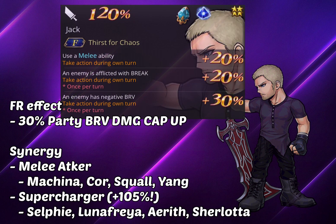Speaking of FR, Jack is actually really easy to fulfill. He has a melee ability FR condition, and he also needs the enemy afflicted with break as well as an enemy with negative bravery. Melee ability means melee attacker, so you'll see units like Machina, Core, Yang, or Squall work well. What's really unique here is that I have proven you can run a supercharger with Jack — as long as the enemy stays in negative bravery, any supercharging kit or skill will still get the two HP damage bonus conditions from Jack's FR, netting up to 105% HP damage bonus.